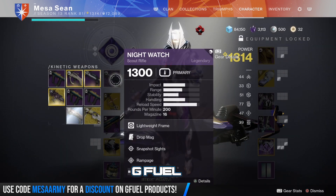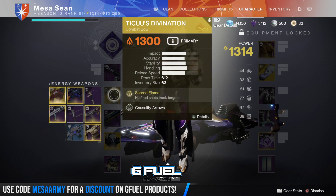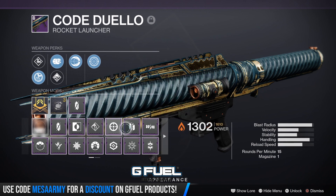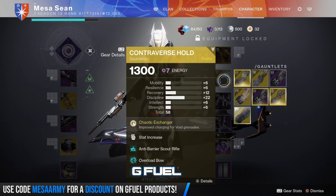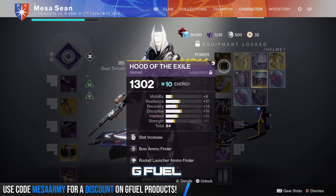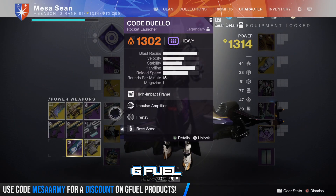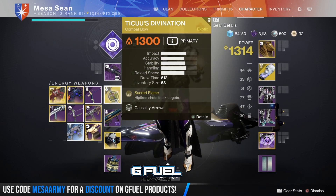Running Nightwatch — any scout rifle you like — with minor spec to take out red bars. The Divination: hipfire to tag them with arrows, then aim down sights. Code Dulo from Battlegrounds has Frenzy and Impulse Amplifier, so it's absolutely amazing — I put boss spec on it for the boss, normally major spec for champions. To produce Warmind Cells, we're using Wrath of Rasputin: solar splash damage kills have a chance to create Warmind Cells, which works great with Code Dulo, the Divination, Skyburners Oath, Sunshot, anything solar.